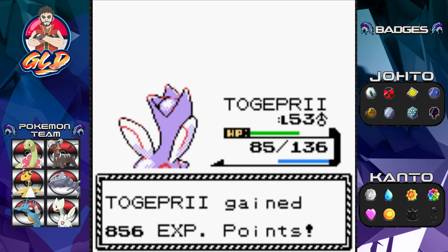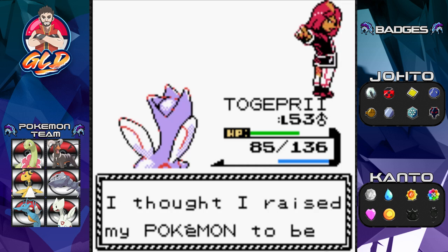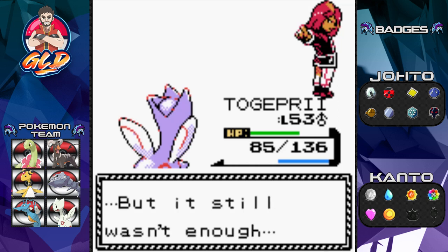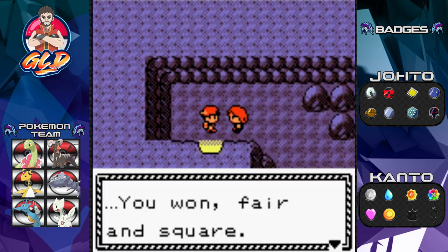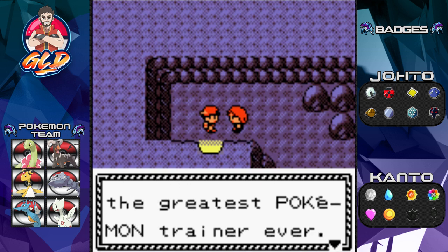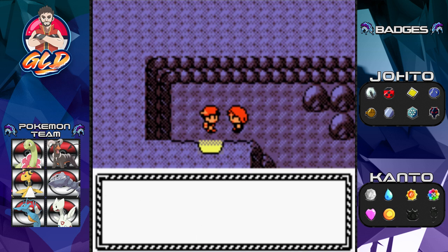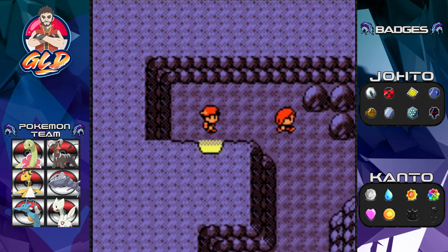Alakazam has been defeated! I'm throwing out that B-sign — I am superior to you Silver, eat it! Silver: 'I thought I raised my pokemon right, but still it wasn't enough... you won fair and square. This isn't the end — I'm going to be the greatest pokemon trainer ever. One of these days I'm going to prove how good I am by beating you.' Wow, he hasn't insulted me at all.